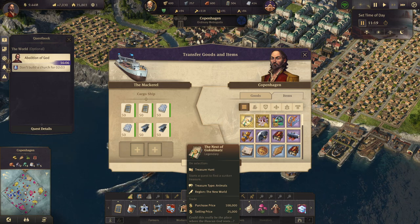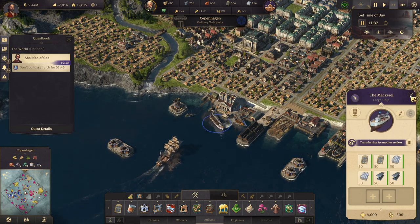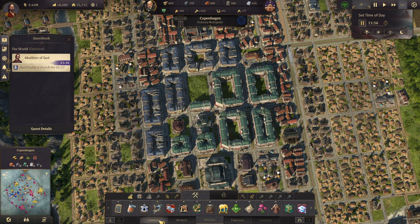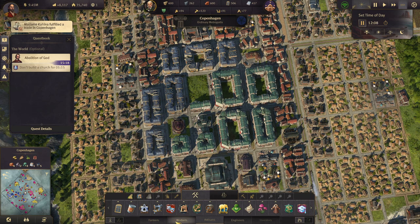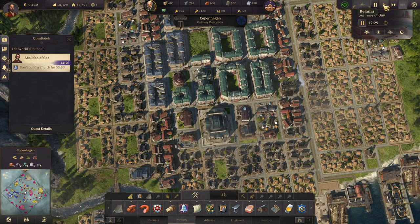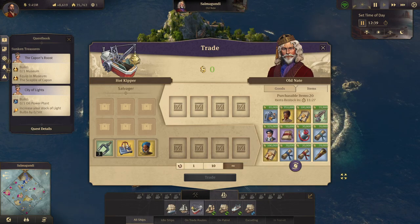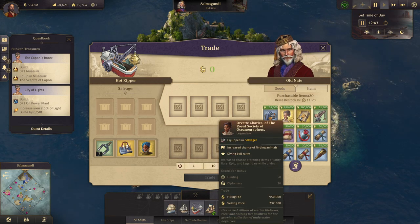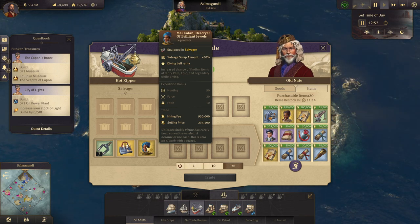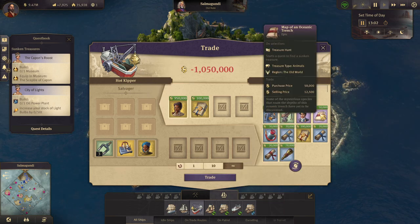You have a treasure hunt in the New World for animals — well, that we want to do. This quest is almost done, let's speed up for a second. Get it done real quick so we can build our new church. Let's head down to Cape Trelawney and see what we can get. This gives an increased chance of finding animals — we'll get you and this treasure hunt as well.